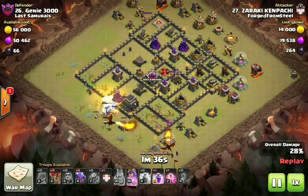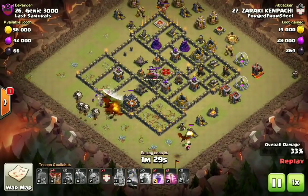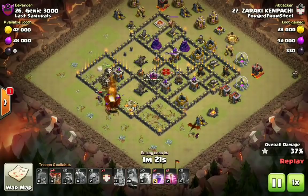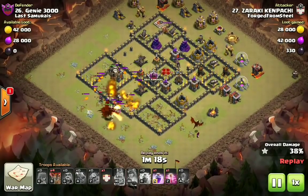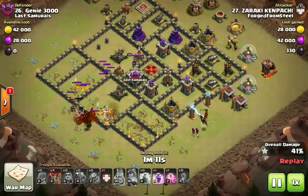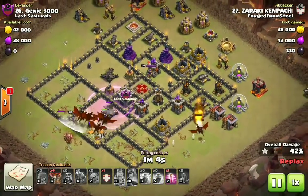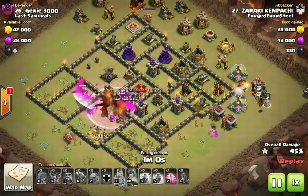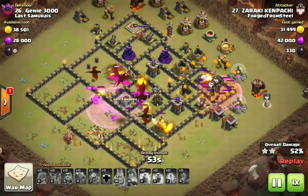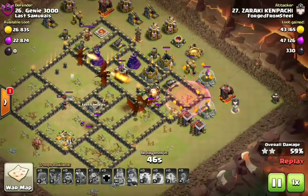We're going to see Zaraki demonstrating a lot of patience with that Rage spell. Dragons are down, and just like in the other attack, you usually want to drop anywhere from two to four loons behind your dragons — not only to help under rage to get defenses down quick, but to absorb any seeking air mines. You'd rather have a balloon hit a seeking air mine than one of your dragons. He dropped one stray dragon at the bottom to help funnel trash. Look at the patience before he dropped that Rage spell — he wanted to make sure these dragons were going to be under rage inside the core.